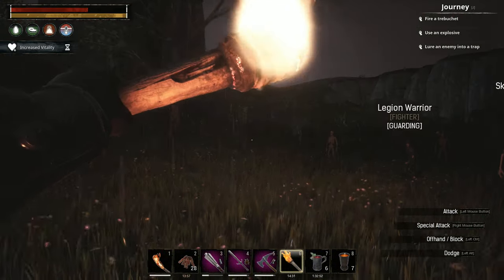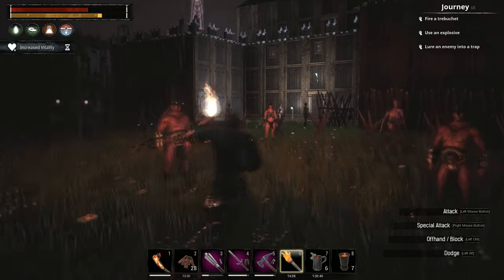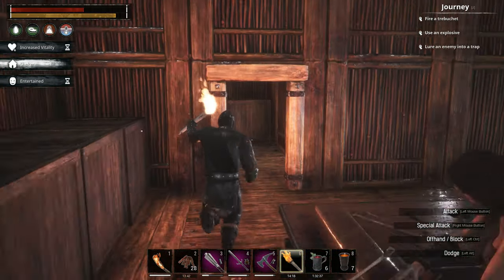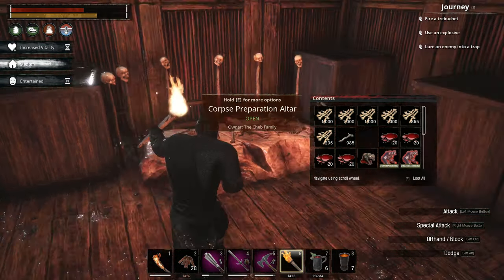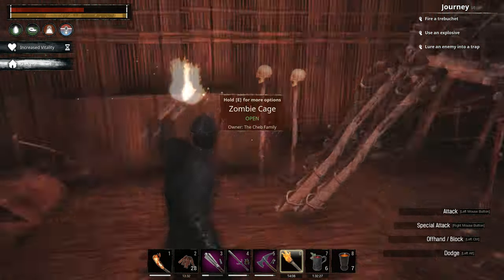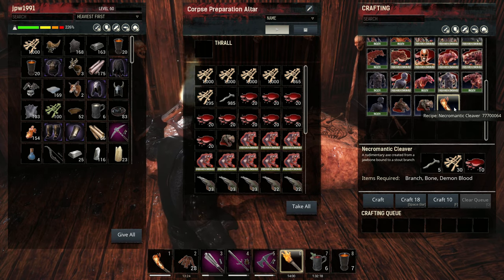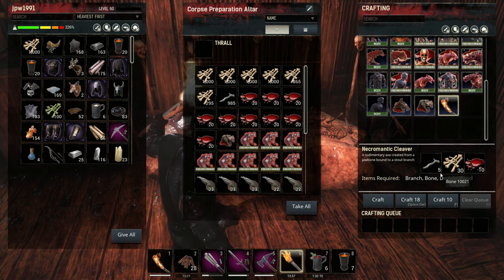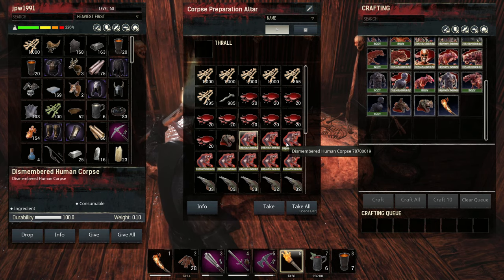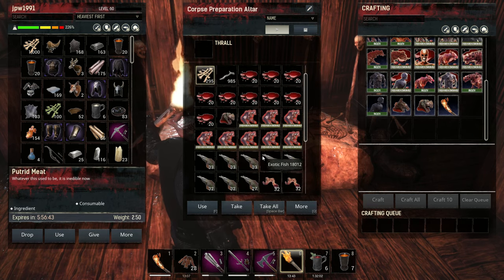Now let's talk about how these minions are crafted. The modder has a better crafting system in my opinion. How the modder does it: you've got two buildings — the Corpse Preparation Altar and the Zombie Cage. With the Corpse Preparation Altar, you craft a Necromantic Cleaver. You use this cleaver to carve up corpses, and when you do you get dismembered human corpses, bones, putrid meat, and various other things.